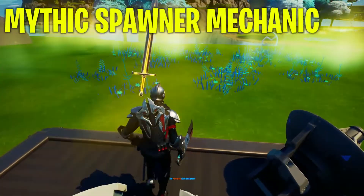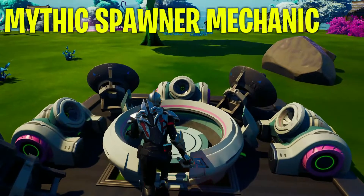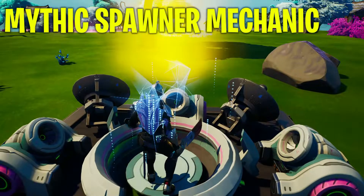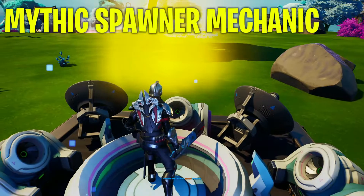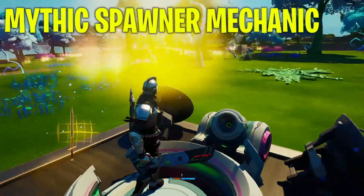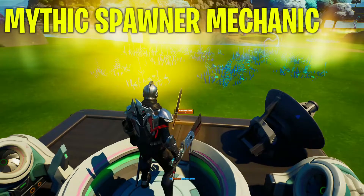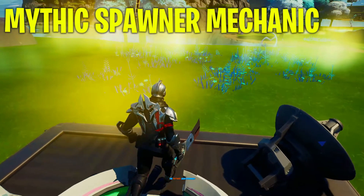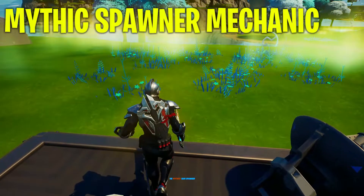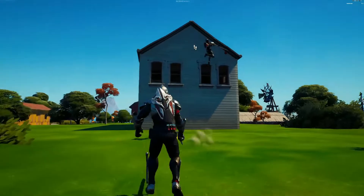We have the mythic spawner mechanic, which I didn't touch too much upon in the actual trailer. Basically, there are three mythic pads placed across the island, and if there are three people standing on them all at once, mythics will spawn at those pads. All three people have to be standing on one each — you can't just be the only one on a pad. There has to be one person on each of those pads for the mythics to spawn.